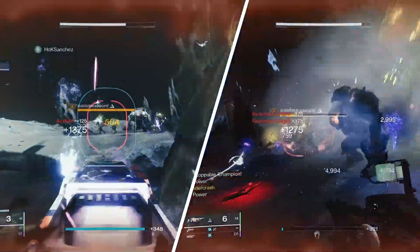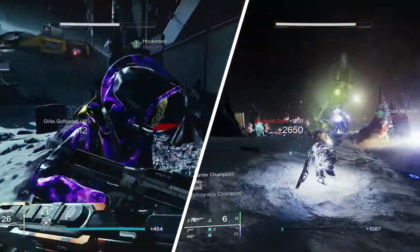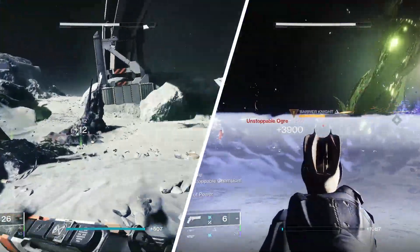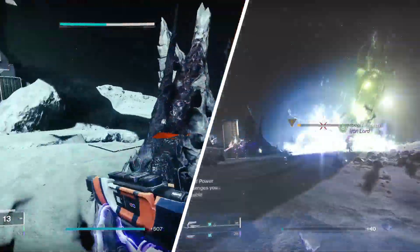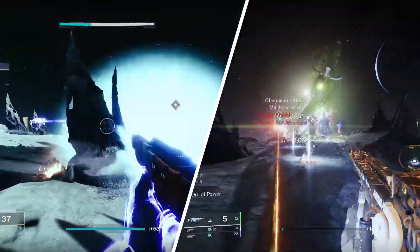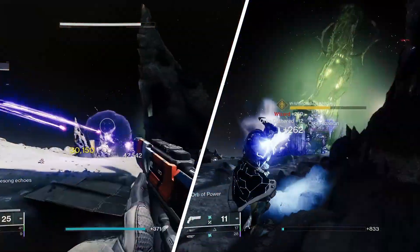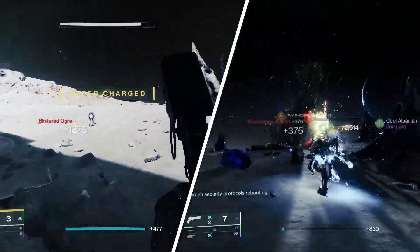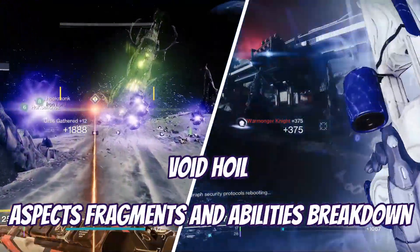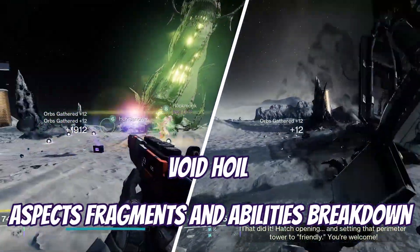Specifically, we're doing barricade last so that way we can get a little bit more cooldown by using Double Bomber. We're also going to use Powerful Attraction to automatically collect orbs whenever orbs are nearby. Now that we've got the step-by-step process of how we are cycling the abilities on Void, let's actually break down the Void build itself — starting with the aspects, fragments, and abilities.